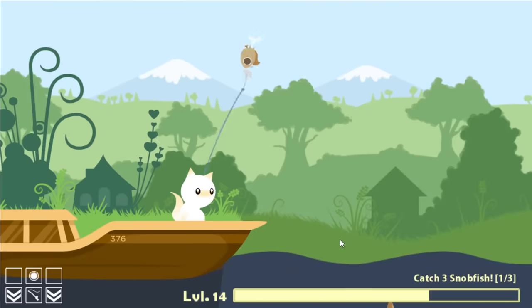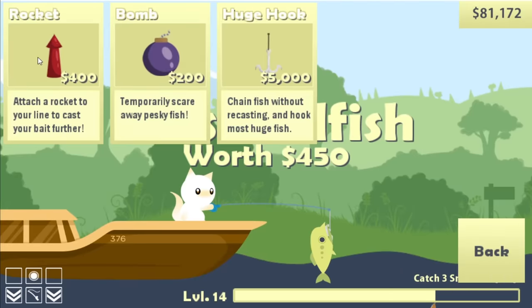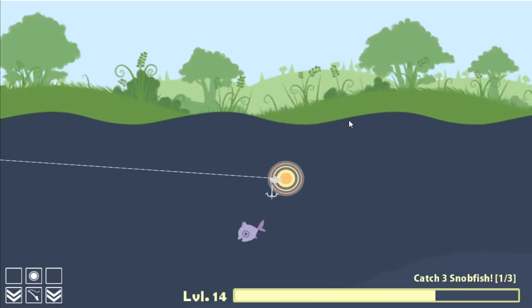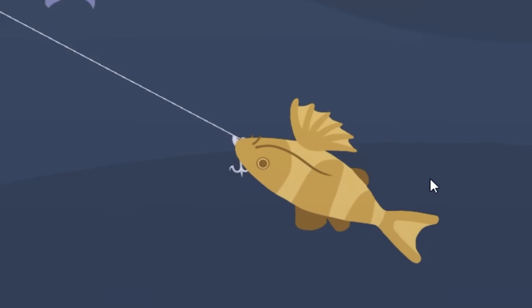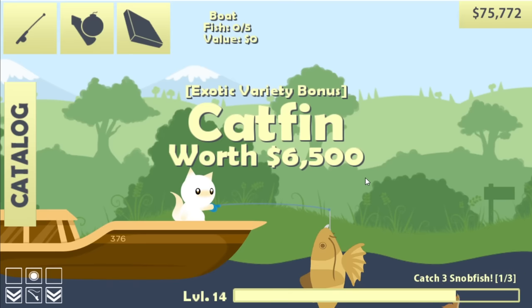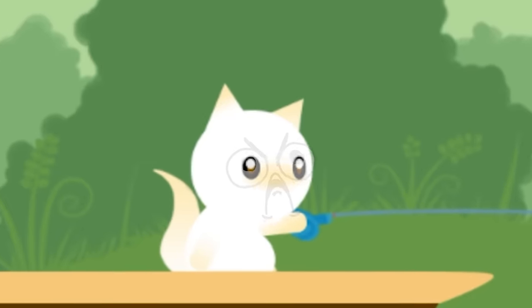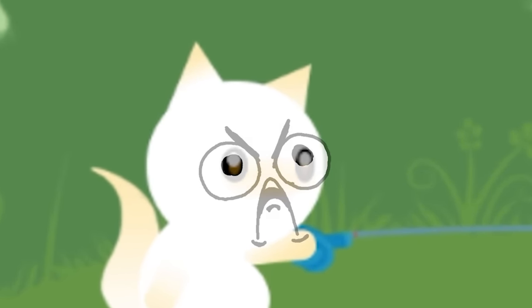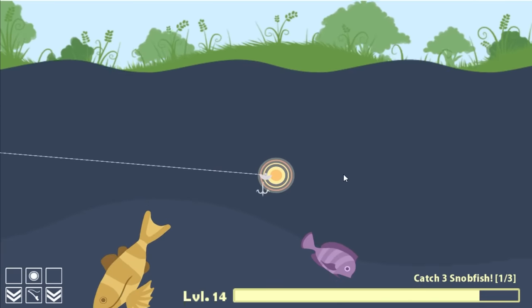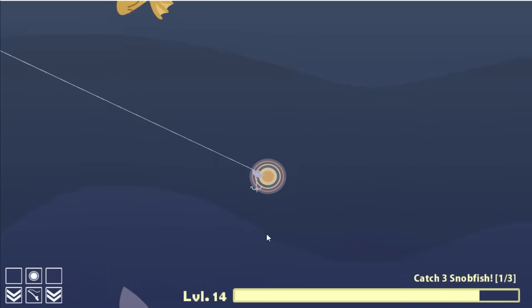$78,000 isn't really enough to buy anything new yet — all the upgrades are that expensive. But what we can do is buy another rocket and another giant hook to hopefully catch some kind of whale — or even this thing. I want to see what this is: cat fin, $6,500. Only cost $5,000. Well when it doesn't work right the first time we just keep trying. I think that's a fish I already caught, so he's probably pretty happy to not be on my line right now. Oh, that's the whale we want — will the whale be coming back?